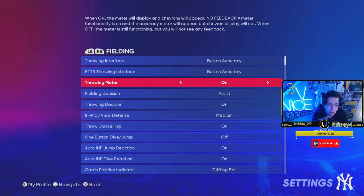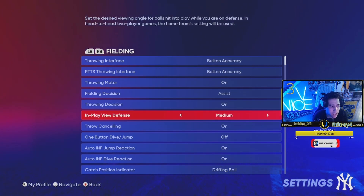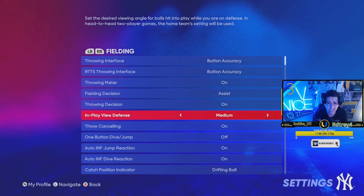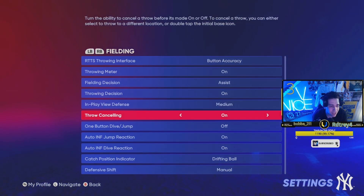So when those situations happen you can make those plays. Building decision — have assist throwing on. For play view defense, I play on medium personally. Some people play on high. I think medium or high are the better ones to go with — you want to see a lot of the field so you can time things the best you can. On medium I feel like I can time all the dives very easily. If that helps you out, let me know by dropping a like. Throw canceling — leave that on.